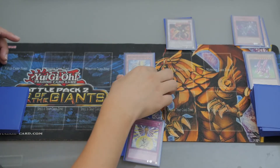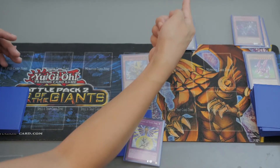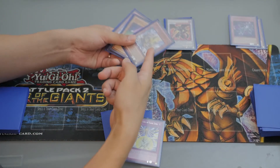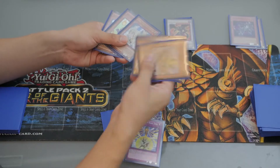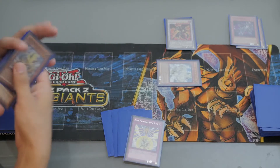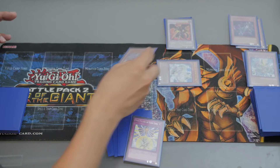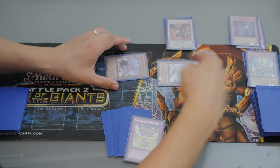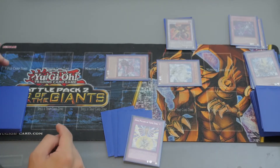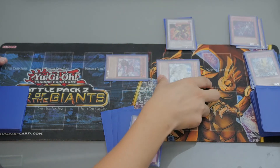Then activate Hot Red Dragon Arc Fiend's effect to destroy all Attack Position monsters on the field except for this one, and destroy BN. This triggers BN's effect and also triggers Chi-Wen's effect — chain 1, chain 2. Special Summon Chi-Wen from your graveyard, and then Special Summon another Yang-Zing monster from your deck — Special Summon Swanny from your deck in defense position. Now you have a level 8 Dark Attribute Dragon-type Synchro monster and a level 2 Tuner.